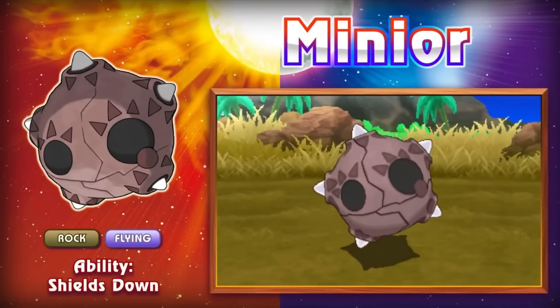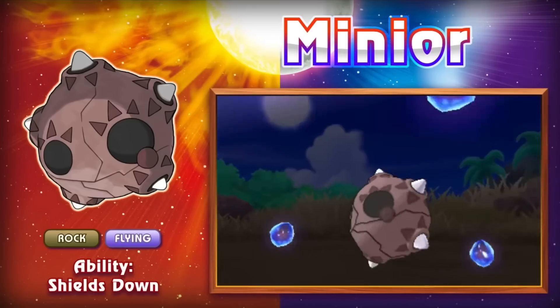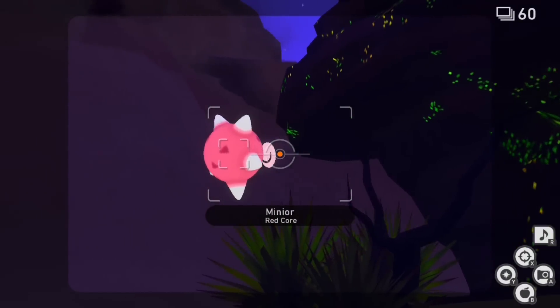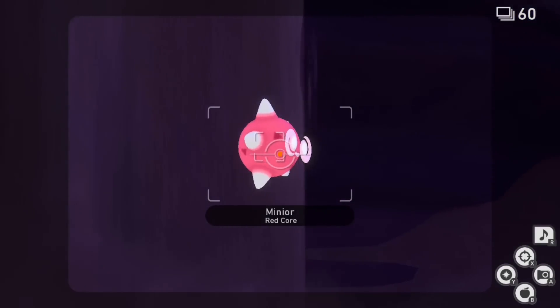But I guess it all kind of mirrors Minior's existence in real life. It was introduced in Generation 7 and didn't return in Generation 8. Its time was fleeting and some of us might have missed out the first time around. Minior did make an appearance in New Pokémon Snap recently, and I'm glad it got some kind of representation there, glowing in all its glory.